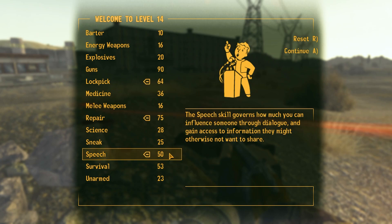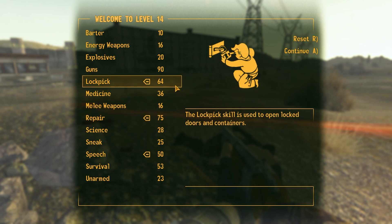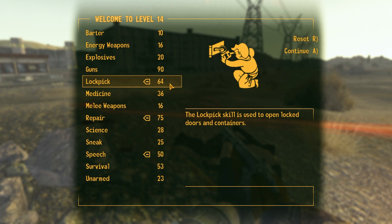So I'm going to put Speech at 50, which can get me in with that quartermaster at Hoover Dam. I put one point into Repair just to get to a flat 75, and I put the remainder into Lockpick because I'd like to get that up to 75.